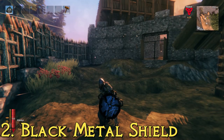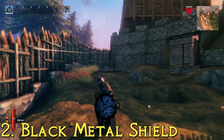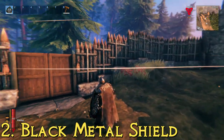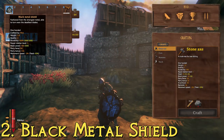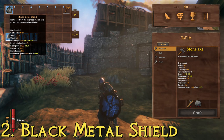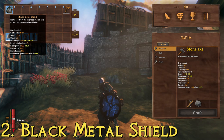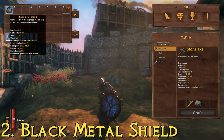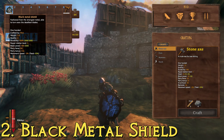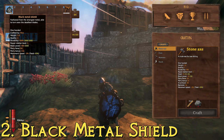At number two, we have the black metal shield. It's got chains on it and clearly uses two types of metal — very cool. Described as fashioned from the strongest metal, able to turn even the deadliest blades, this one has a block power of 100, the same as the serpent scale shield, but you can parry with it. It has a parry force of 60, giving it the best parry force of any shield on this list, and a durability of 300.